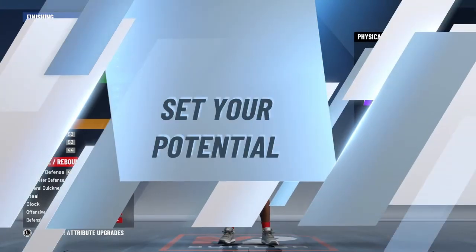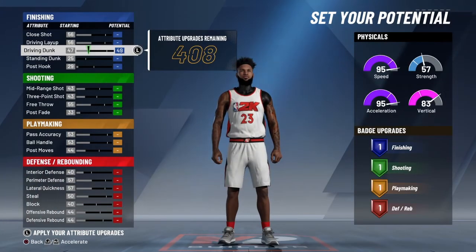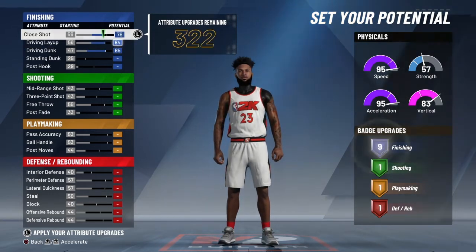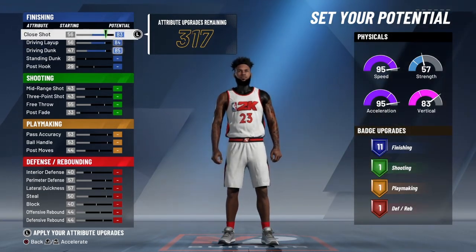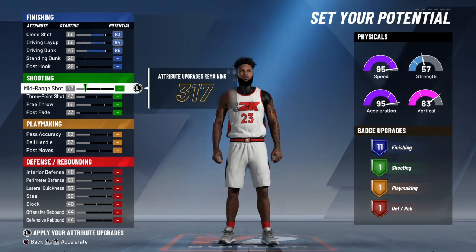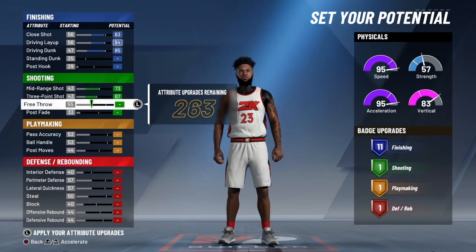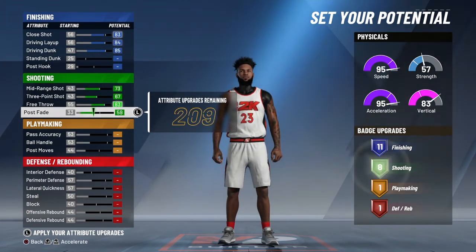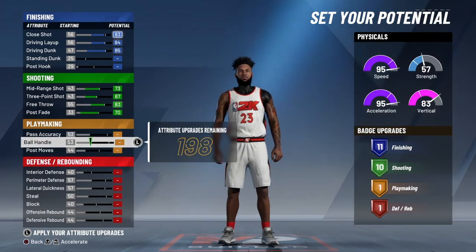And the first physical profile. Now however you guys do it, I recommend close short driving dunks and driving layups to get my 10 or 11 badges for finishing. My second thing is that I'm going to get 10 shooting badges so you know I can pull out.